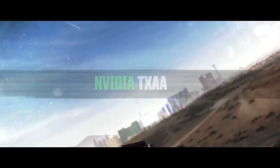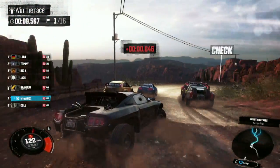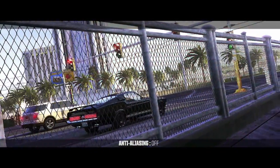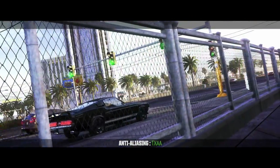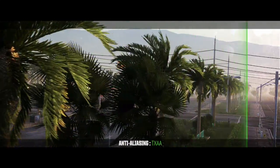NVIDIA's TXAA is a film-style anti-aliasing technique. It's designed specifically to smoothen the image when the player camera is in motion by combining pixel samples from prior frames to offer the highest filtering quality possible.